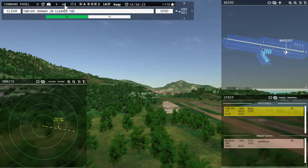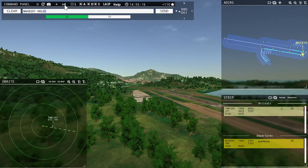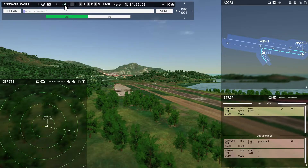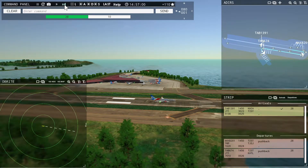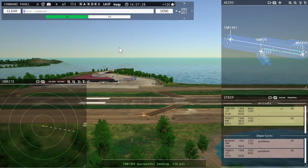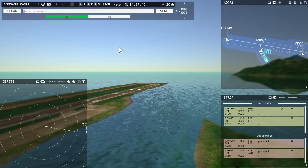Magic 8201, hold and wait. Runway 28, cleared to land, Leslie 1391. St. Thomas Tower, Leslie 674 requesting push and start. Leslie 674, pushback approved, expect runway 28. Denali 817 with you, runway 28. Leslie 674, ready to taxi. Leslie 1391, taxi to terminal.